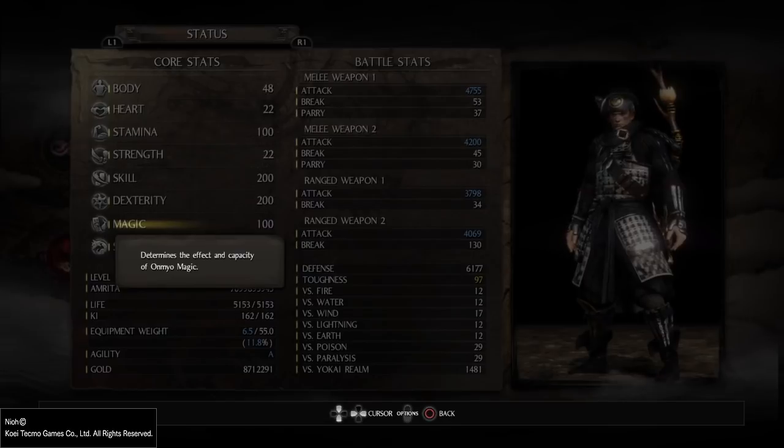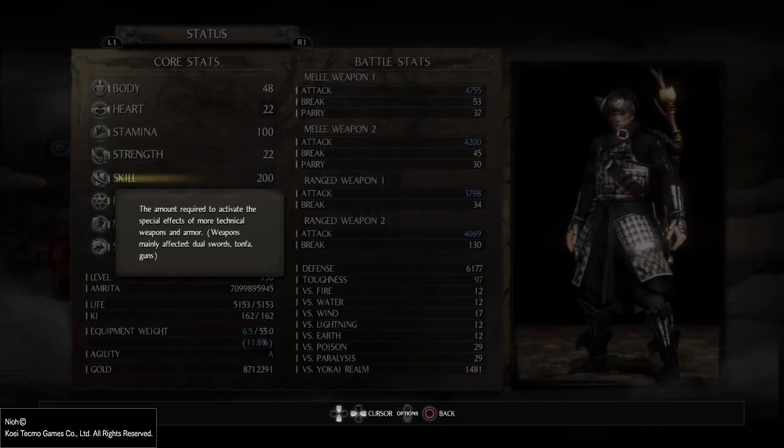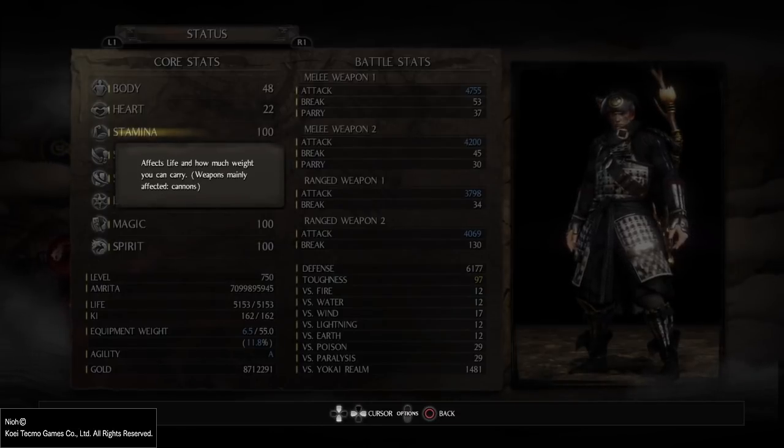Dexterity and skills still provide a bonus after 100 points, but not as much. Stamina will always provide equipment weight increase in general, but after 100 it's not worth spending the points on it.